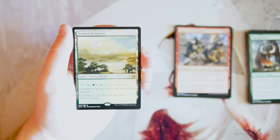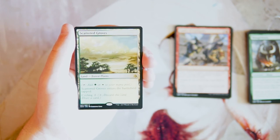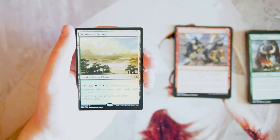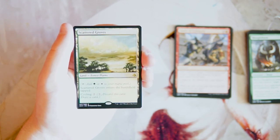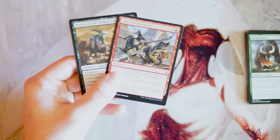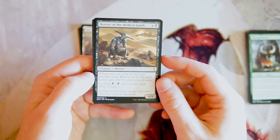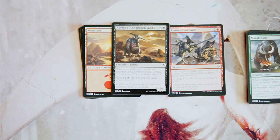Scattered Groves is our rare — a land that is both a forest and a plains. It enters the battlefield tapped and can be cycled for two mana. These dual lands are really good because they're fetchable and have cycling, though they do come in tapped. They're great if you're in these colors and useless otherwise. Ultimately this is a bad pack overall. I'd probably take Horror of the Broken Lands because you can cycle it early — even turn one if you want. Feel free to comment your thoughts below, and if you enjoyed this episode please leave a like and subscribe!